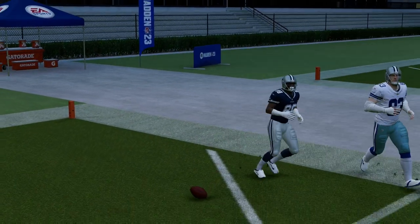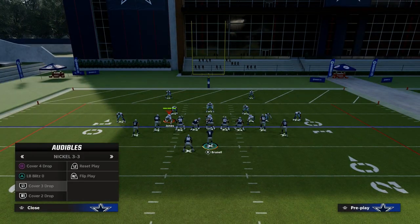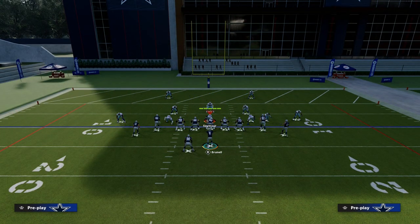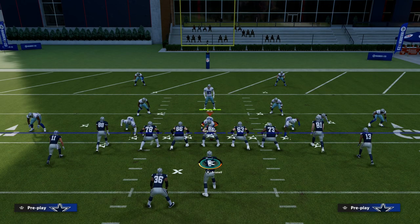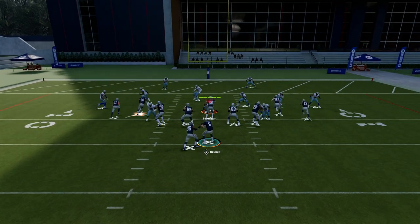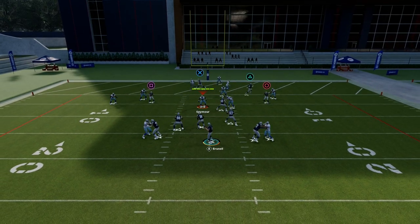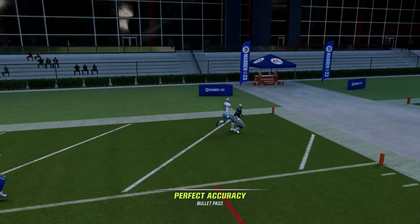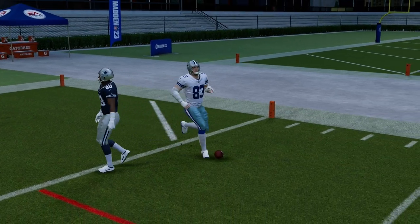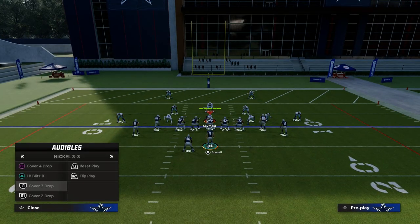One of the other things that's really good about this play — and I think it's the best red zone play in the game right now — is that not only does it beat man, but if they drop flat zones, purple zones, anything like that, for whatever reason in the red zone, these flat zones literally just dumb out. When you put the hitches on the field, they literally just dumb out like crazy.